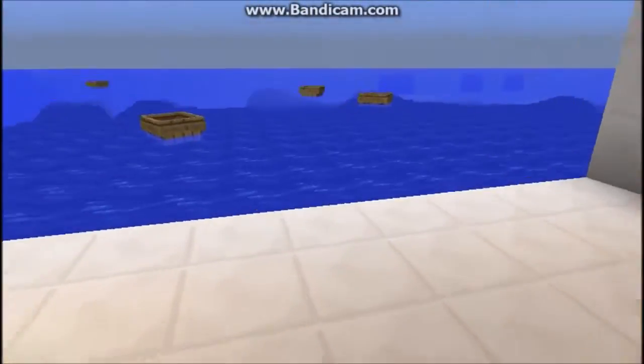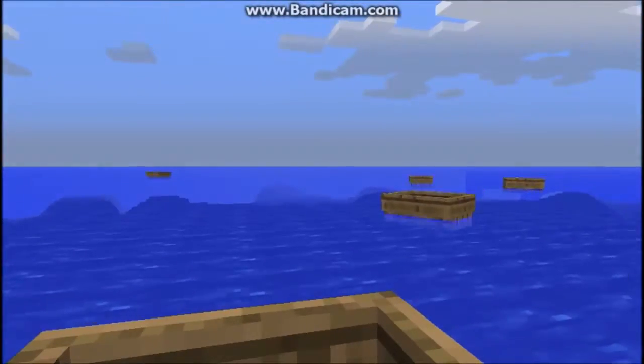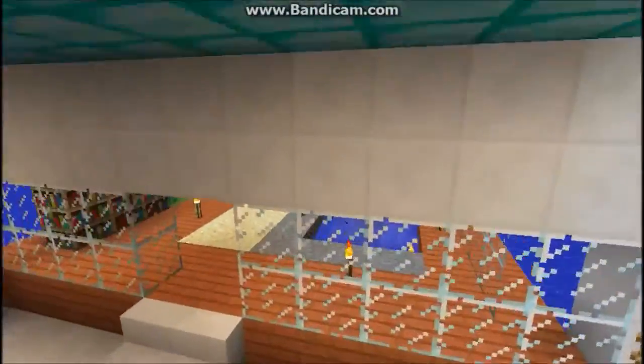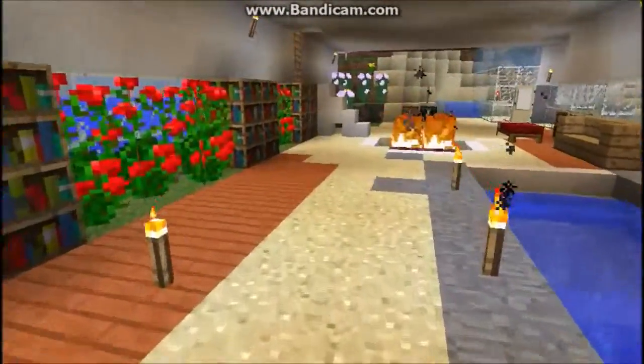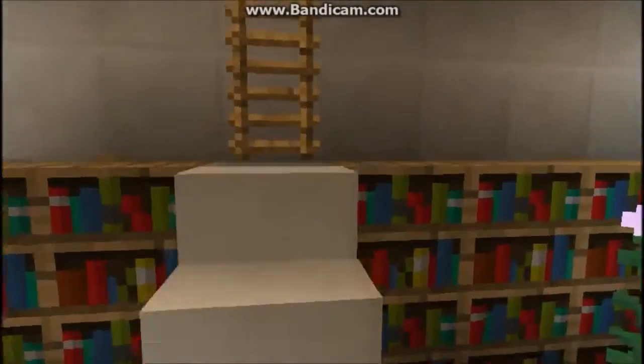So here is the dock and this is the nearest boat. I am not going to go anywhere, I will just stay here. I have some bookshelves and some flowers for decorating. And now we go on to the first floor.